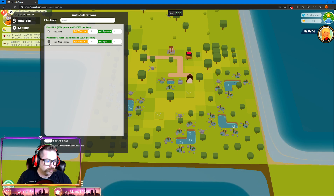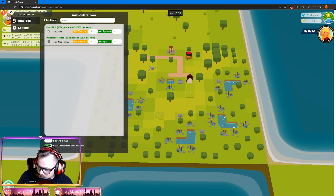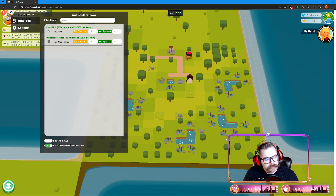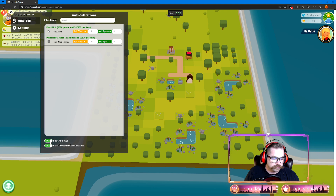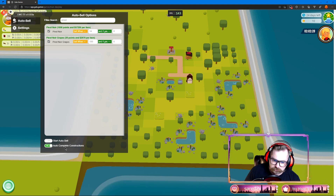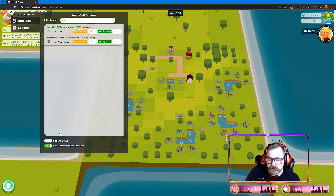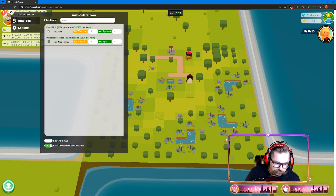Make sure the item is checked — that's number one. Down here you've got a 'Start Auto Sell' button — currently off. Turn it on and it starts selling; turn it off and it stops. There's also Auto Complete Constructions — what that does is click on the completed construction for you so you don't have to be there. If you built a logger house and had to go somewhere, it would build it and the worker would start without you needing to click.